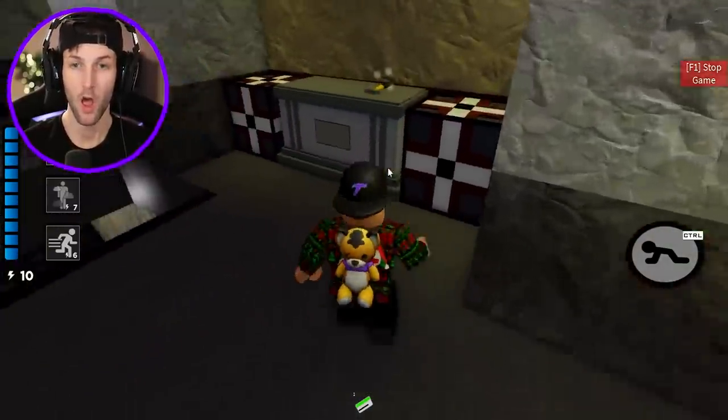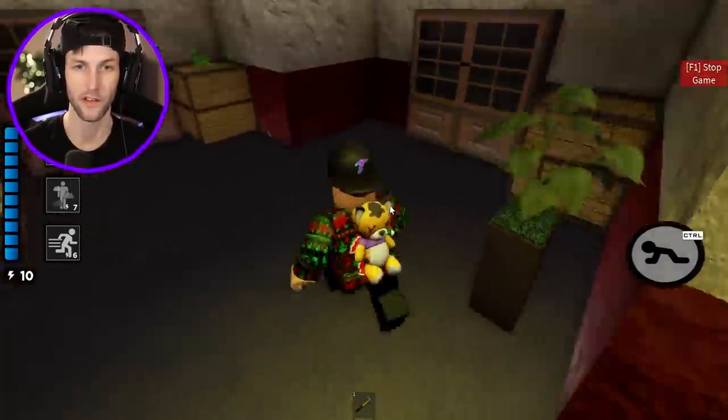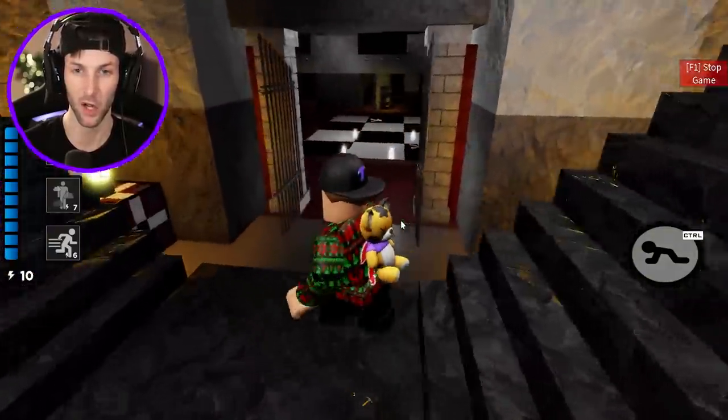And we got the hammer. Open that. So this is where we get dynamite as well. Let me use this. I think this is the grass for Zizzy. Somebody come get this grass right here. Grab that — I'll use the hammer on the exit, and then we should be out of here in a little bit.